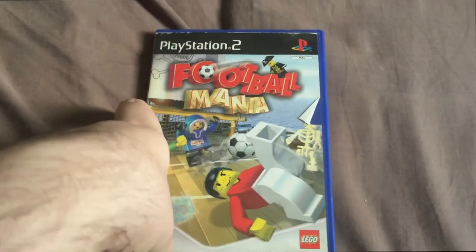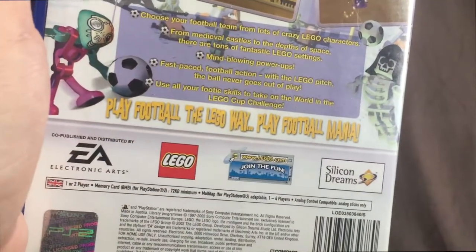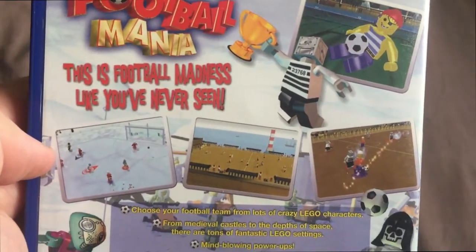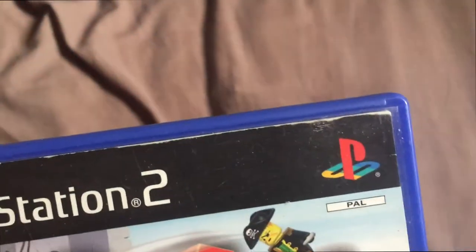Football Mania — this is a Lego game, it clearly is given that there's a Lego logo in the corner. I didn't even know this game existed. EA were involved, which baffles me slightly. Silicon Dreams as well — that's interesting. I don't know what's going on here, never heard of this game before in my life. It's all complete and everything. There is a bit of damage at the top, it's a little weird, but I'm not too concerned about that.